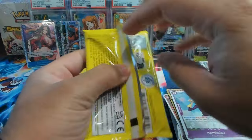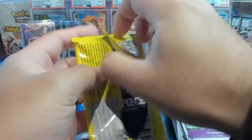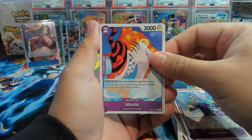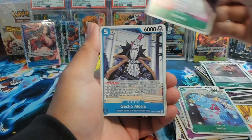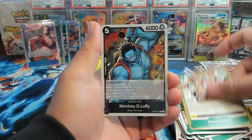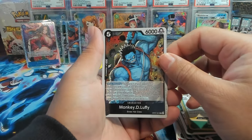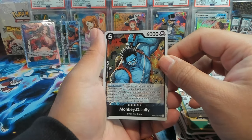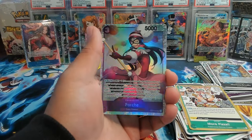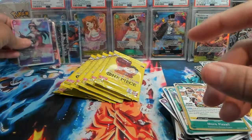Alright, this bottom half of the right side has gotta be loaded — because we have yet to pull an alt art leader and we should still get like three or four more SR hits. We have Amanda, Jinbei, Papag, Gekko Moria, Tony, we got Caribou, More Pizza, Monkey D. Luffy — I don't know where that's from but he looks like a monster Luffy — and we have a Porsche SR! Nice, alright — we're finally getting the hits back up and running.